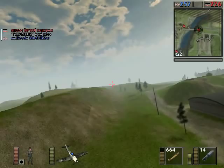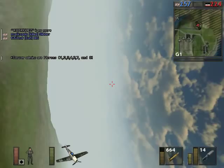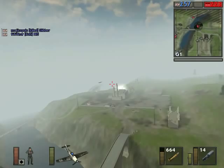Generally speaking, you want to avoid the coast. The southern coast is the part of the map guarded by the British radar towers, and each radar tower has an anti-aircraft gun built into it.